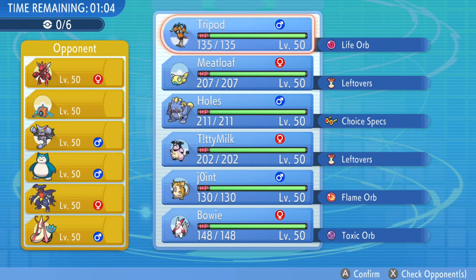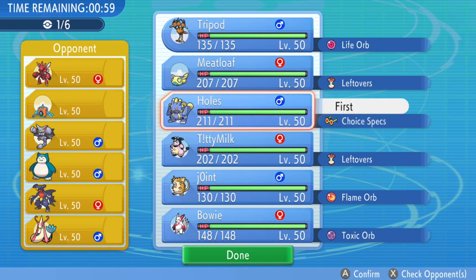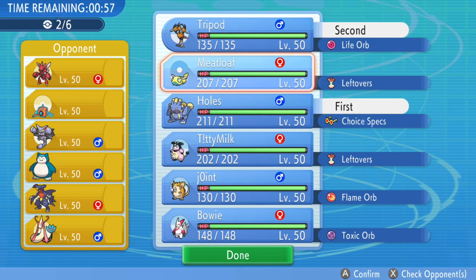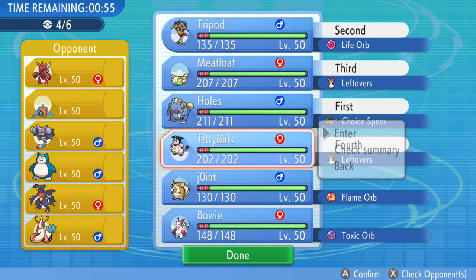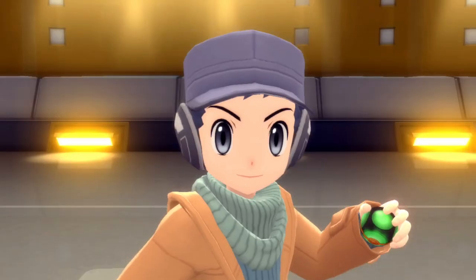Looking at the matchup, the opponent — everybody you find on these Wi-Fi battles carries pretty overused standard stuff, so at least it's easy to predict. But it's going to be a little bit of an uphill battle with my Normal types. Let's go ahead and jump right into the match.